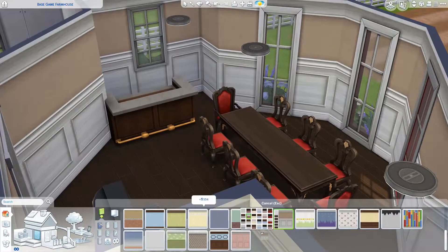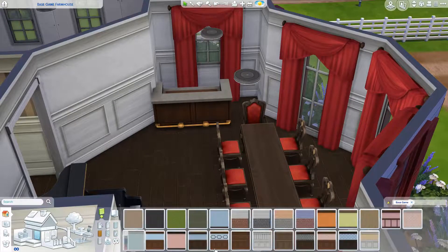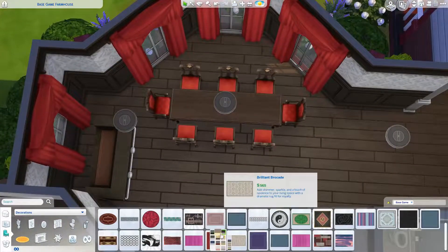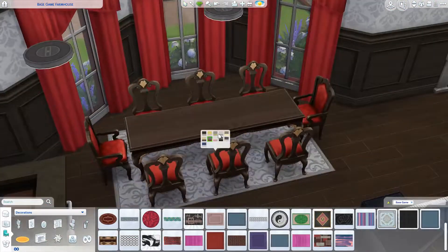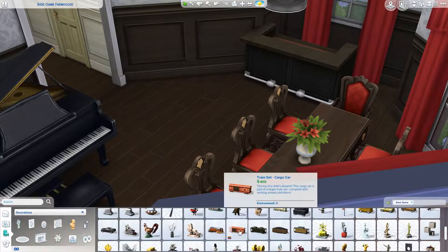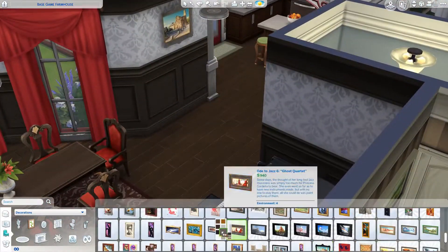A lot of times when I'm building I have move objects turned on, but for something like this, if you place the house without move objects on you could end up losing a dining room chair — so I turned it off, found a spot where everything fits, then turned move objects back on. For the dining room I wanted to keep the red, white, and black theme from the outside of the house. This is definitely a very formal family dining room — a farmhouse, but for wealthy farmers who have been farming for quite some time and accumulated a lot of money.